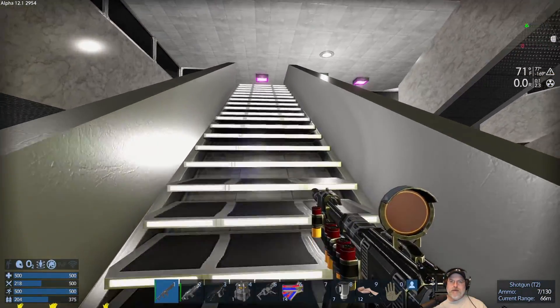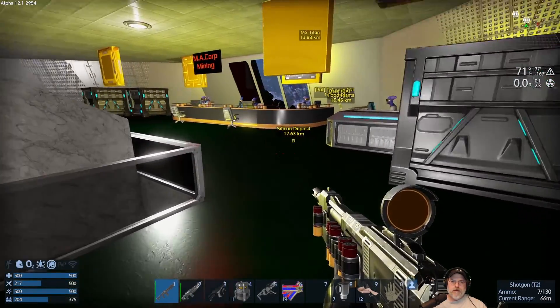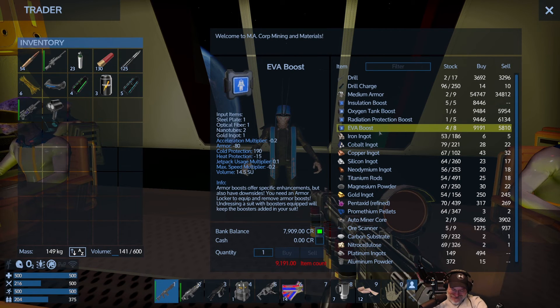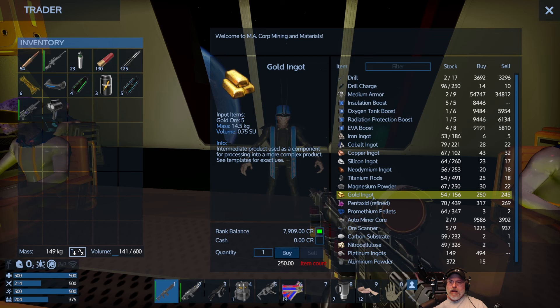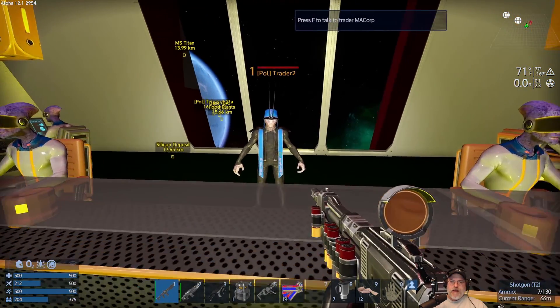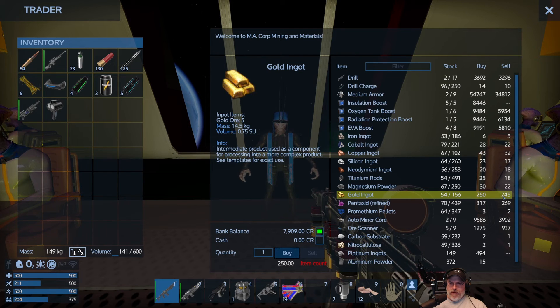No EVA boost on him, but we have other options. Sushi bar — that's the medical. Let's go up to the next level. Look at that — it's Christmas time! The Polaris celebrate Christmas year-round. Mr. Mining Corp, do you have an EVA boost? You do! And guess what? We can afford it — wait, no, I was looking at the sale price. Do you have any gold? He's got gold. I think we only need one gold ingot to make an EVA boost — I'm pretty sure it only takes one.